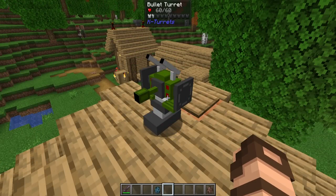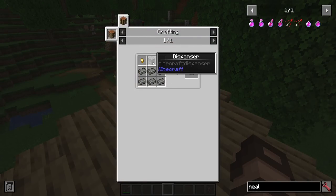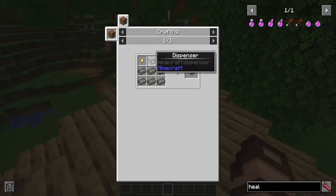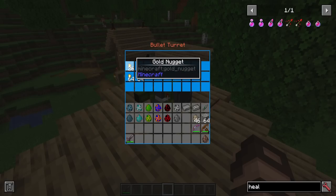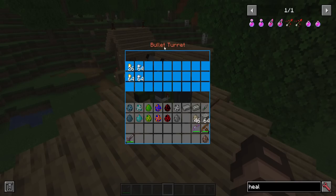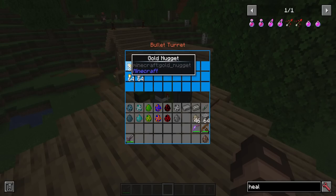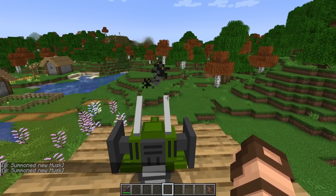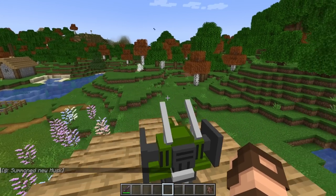Let's move on to the bullet turret. It's made with steel ingots and a dispenser — that's the same base recipe for all turrets. The differences are really on the left and right of the dispenser. In this case, an iron nugget and a gold nugget, because those are the ammunition types it uses. Gold nuggets are a little bit weaker than iron nuggets, and it uses whichever is on the left first, going top to bottom. The range is about 32 blocks out — pretty darn good.